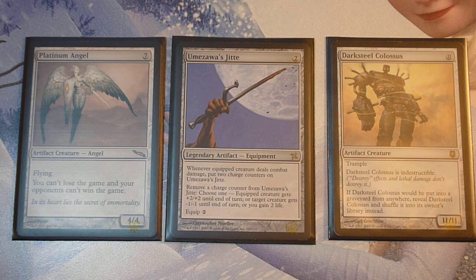First, some honorable mentions. I have Platinum Angel, a 4/4 flyer — you can't lose the game, your opponent can't win the game — from the Mirrodin block. Then there is Umezawa's Jitte, from Betrayers of Kamigawa. A legendary artifact equipment. Whenever an equipped creature does combat damage, you put two charge counters on it. You remove a charge counter: equipped creature gets +2/+2, target creature gets -1/-1, and you gain one life. And Darksteel Colossus, from Darksteel — indestructible, 11/11 with Trample. These three cards were always in my deck, and I used to have a lot of fun playing them.